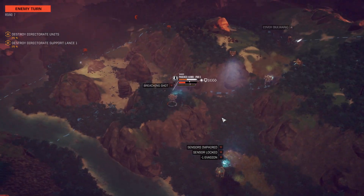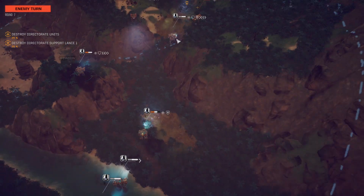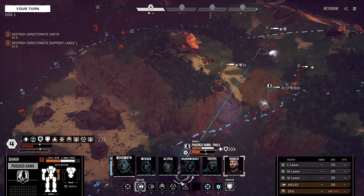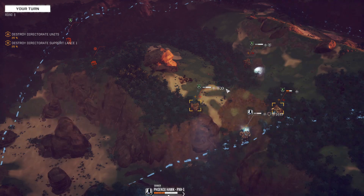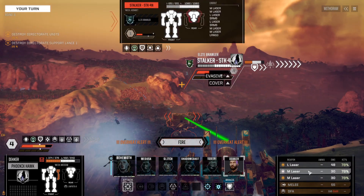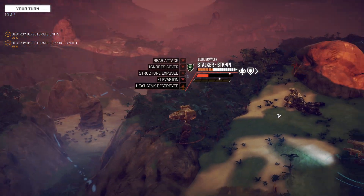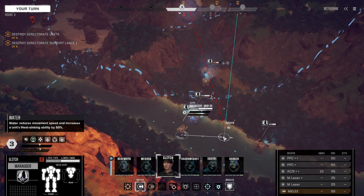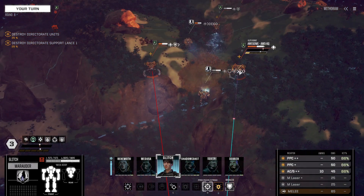They've got a lock on me. The Phoenix Hawk can use these to block it. We're engaged with these three assaults — if we can take them out, then we can proceed. We should be using jump jets more often.